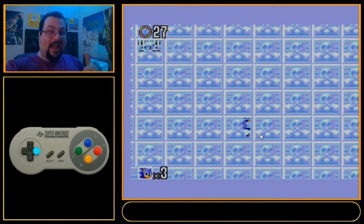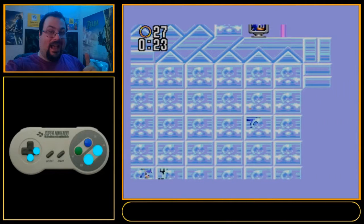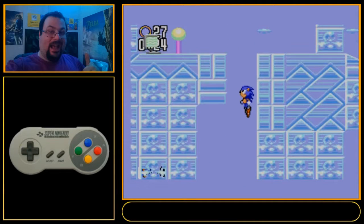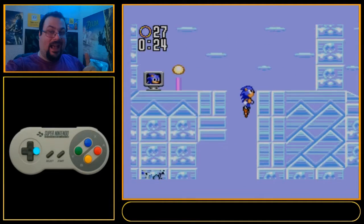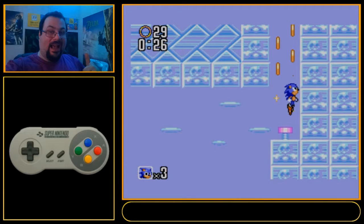Fall down here — at this point I know to go through one tile and do a jump, which puts me here, and then immediately do another jump so I don't fall down. You want to hold left a little bit to land on that spring, come up, hold right. I don't fully hold right because I want to get out here and do a jump with the goal of landing on this spring.